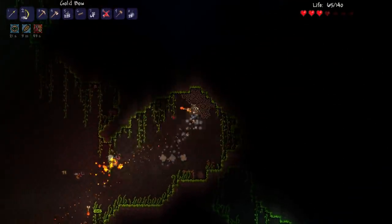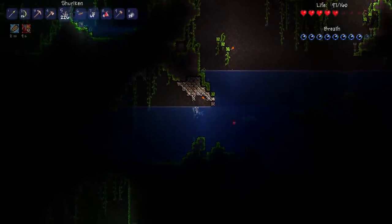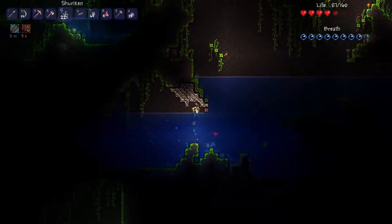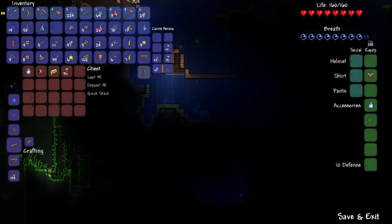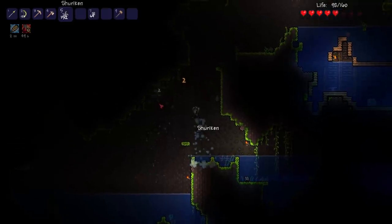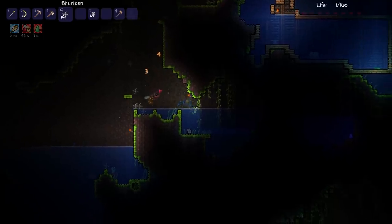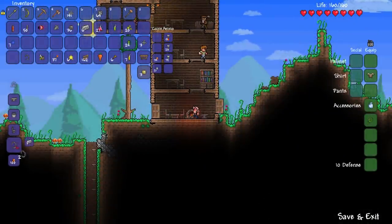I killed a piranha and got myself a hook, which now means I have a Cloud in a Bottle and I can make a grappling hook. Then I found another warding Cloud in a Bottle — what are the chances — and a suspicious looking eye, which means I can now do the Eye of Cthulhu. Unfortunately my time in the jungle didn't last forever and I was taken out by a stinger, but it gave me a good excuse to go back up and make that grappling hook.